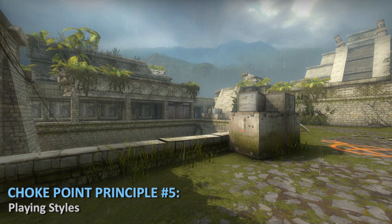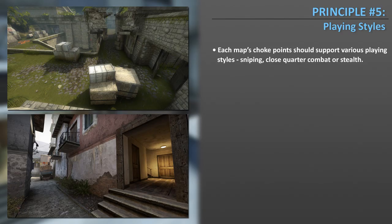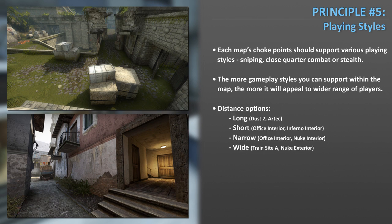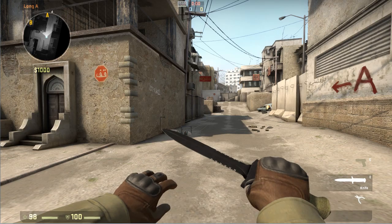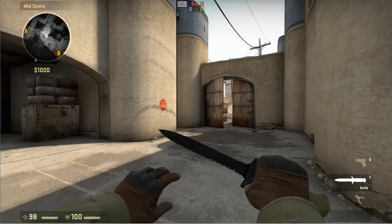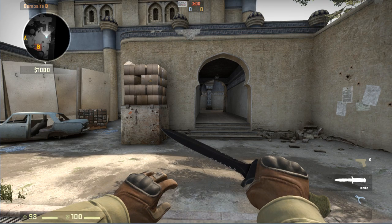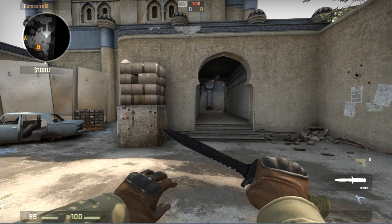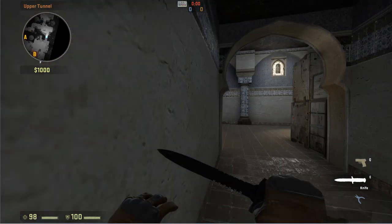Choke point principle number five: Playing styles. Each map's choke points should support various playing styles such as sniping, close quarter combat, or stealth. The more gameplay styles you can support within the map, the more it will appeal to a wider range of players. Distance options include long, short, narrow, or wide — also known as battle areas. Dust2 is primarily a long range map, so choke points like long A, double doors, or upper tunnel are mainly long range or medium range.